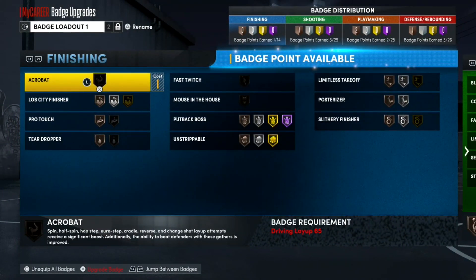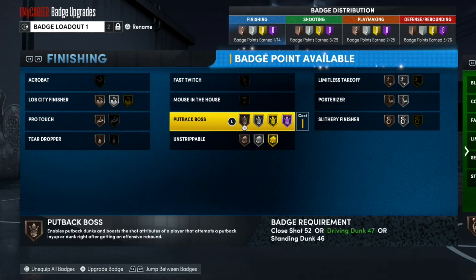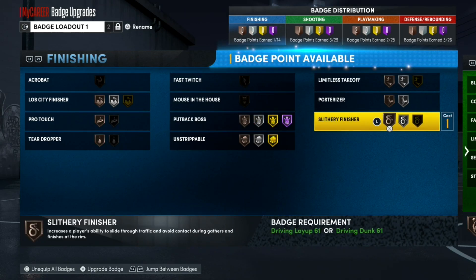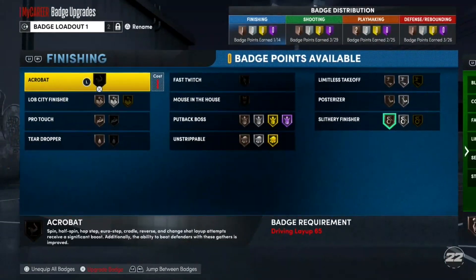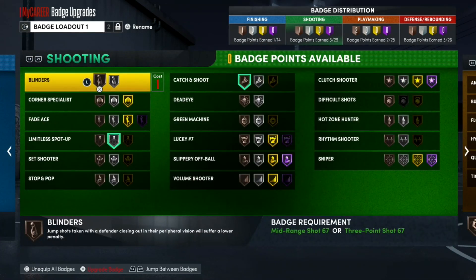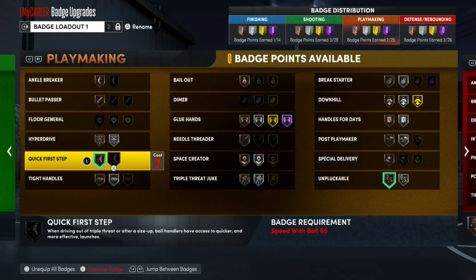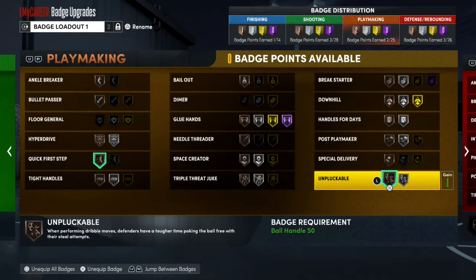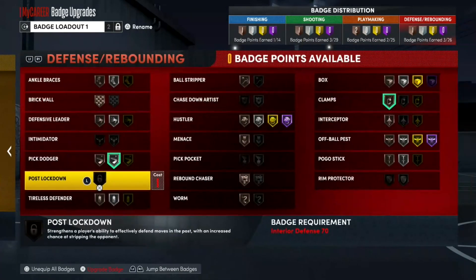Badges-wise, it's going to take a little bit longer. Oh wait — I never put on my finishing badge. I think I'm going to go with Slithery Finisher for now. For finishing we have Slithery Finisher. Shooting: I have Silver Limitless Spot Up and Bronze Catch and Shoot. Playmaking: I have Bronze Unpluckable and Bronze Quick First Step. Then on defense, I have Silver Pick Dodger and Bronze Clamps. Nothing too crazy, but we're making progress and that's all that really matters.